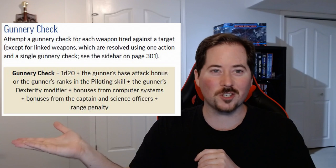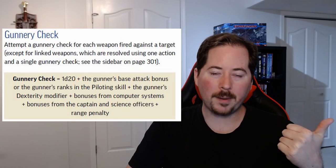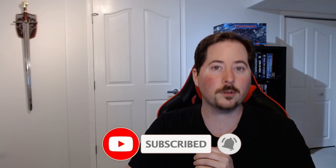As the gunner, you're going to need to know how to do your skill check, and this one's a bit involved as you can see from this equation right here. Your gunnery check is going to be made by rolling a d20, then you add either your base attack bonus or the amount of ranks you have in piloting, whichever is greater. Then your Dex modifier, then any bonuses from the computer systems, then any bonuses from the captain or science officer, and then any range penalty if you're going outside of the firing bands of your weapons. Simple, right?